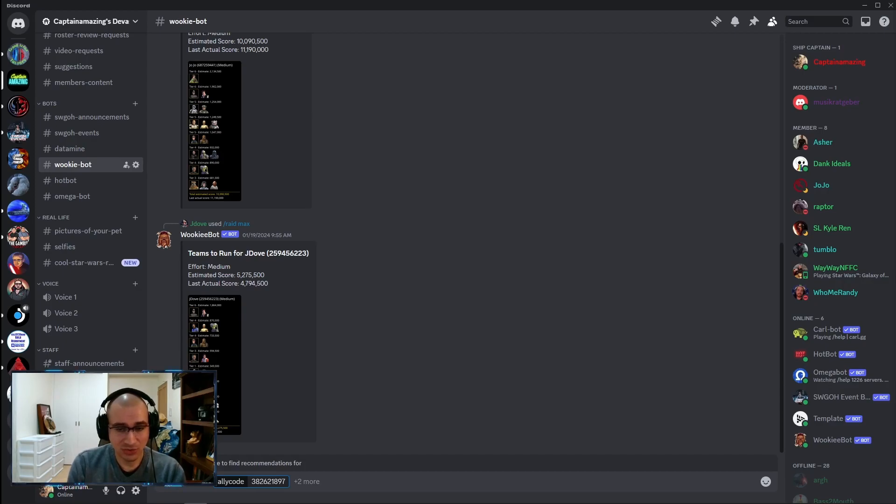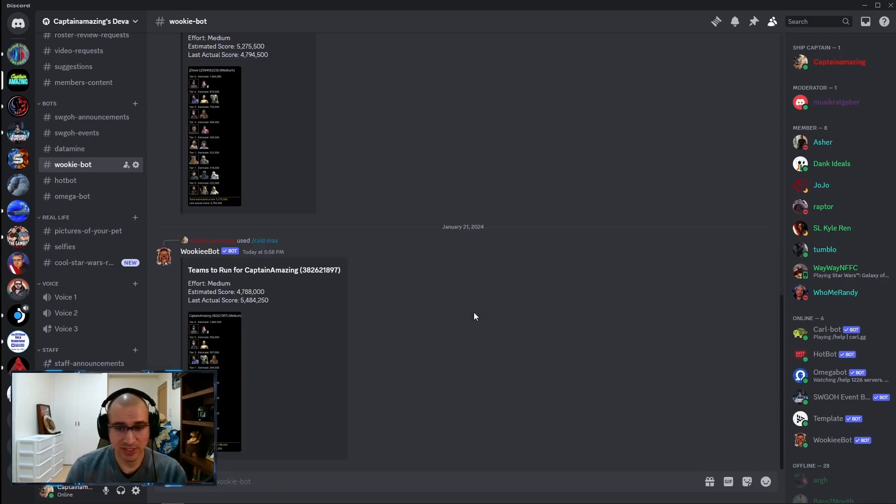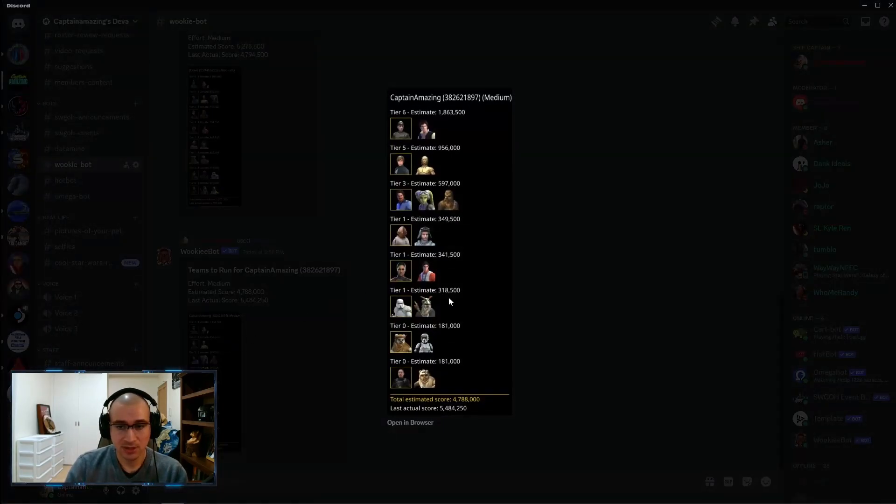All you have to do is use the command slash raid max and put in your ally code. I've already typed it in here, and I just hit enter, and what it's going to do is give me my teams. It's very easy — it just gives you exactly what you should use.